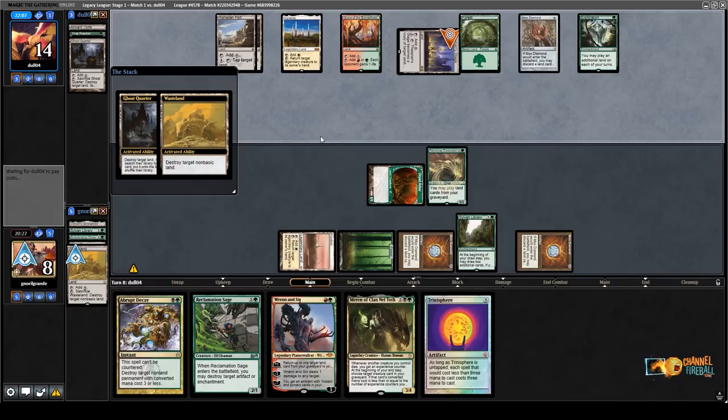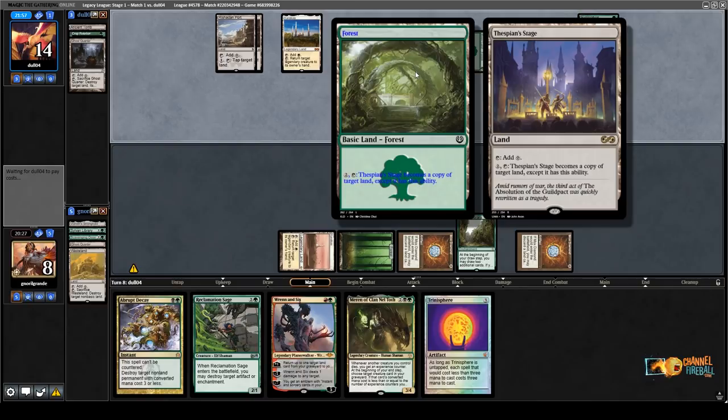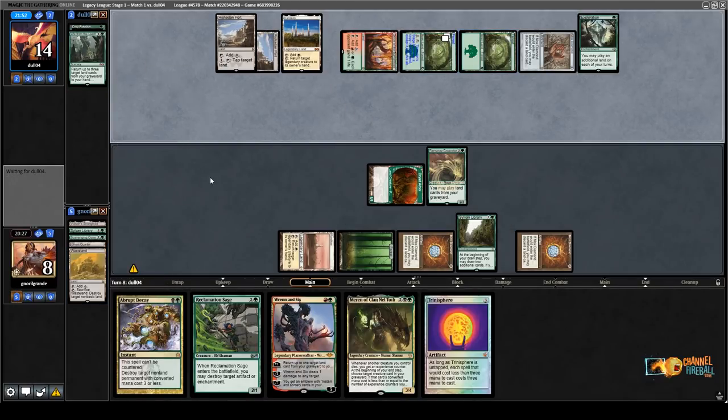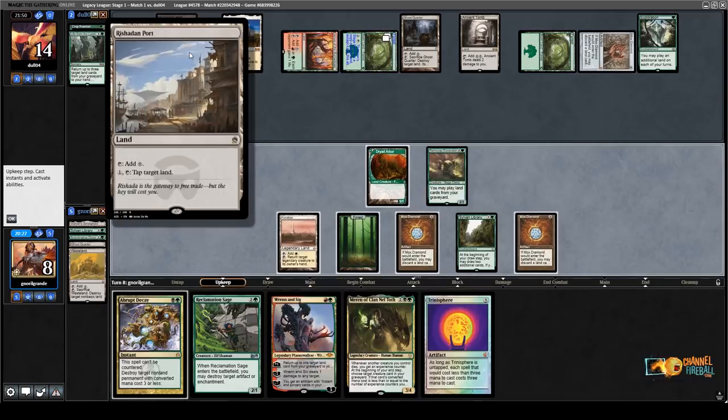Maybe just the Thespian's Stage. What do they do here? That's so bad — how did I not see this line? My apologies. So basically what happened here is that Thespian's Stage can copy a land — they copied a basic and fizzled my Wasteland. I should have just destroyed the Port.